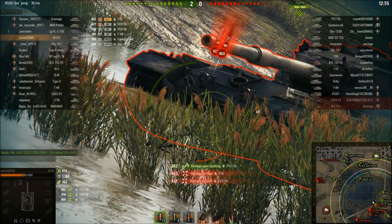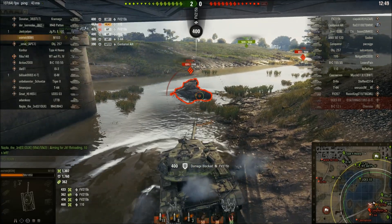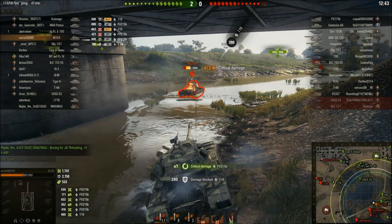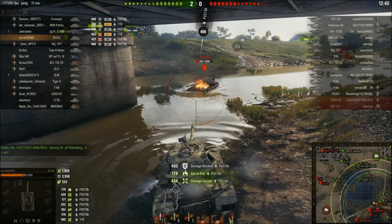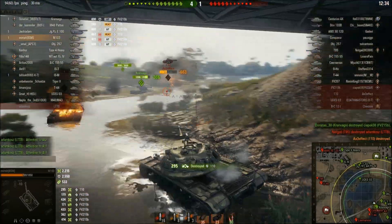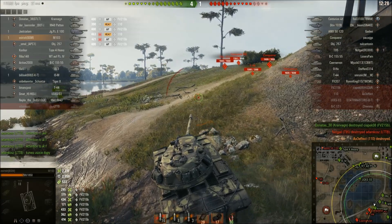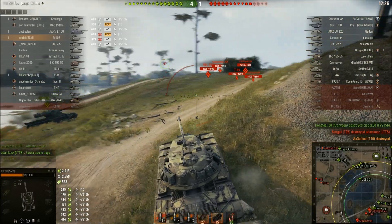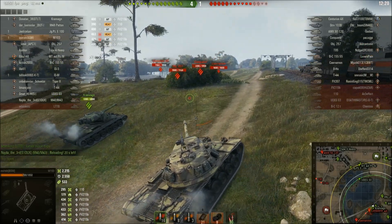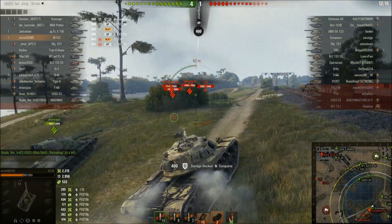Going for the ammo rack on the FV215b — a reward tank these days. Then I get penned twice by a 110 for 463 damage, which is probably the highest possible roll that guy could make. We set him on fire going for the ammo rack. Bouncing, staying on the move, using my armor — I've lost half my health. My team finally move in. 2.2k damage done so far, managing to bounce about two and a half thousand damage.